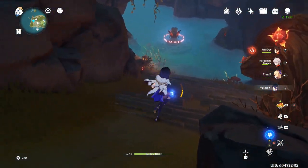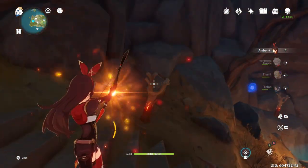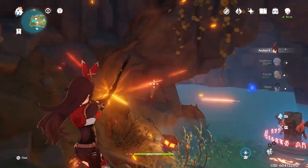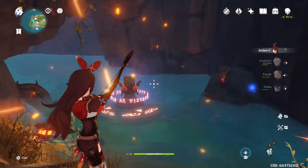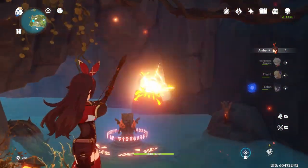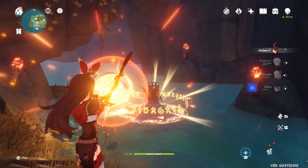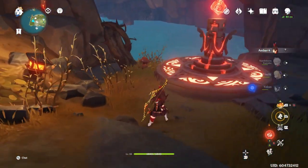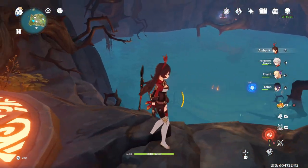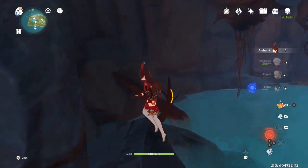There are going to be four torches right in here — one and then two more on the side. Once we get those, we can hit the totem and the totem is going to drain some of the water. After that, hug to the left and there's going to be another torch over here, along with a chest if you feel like grabbing it.